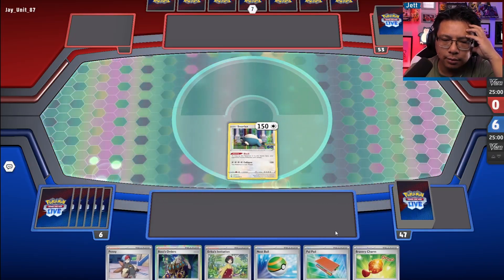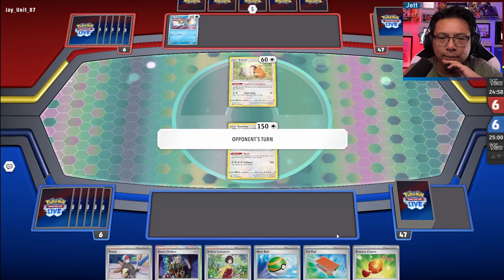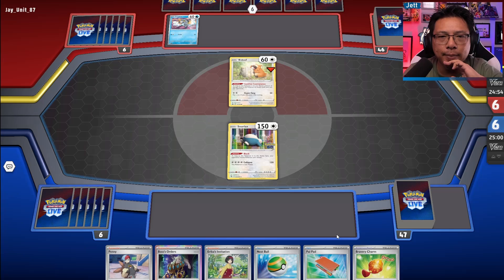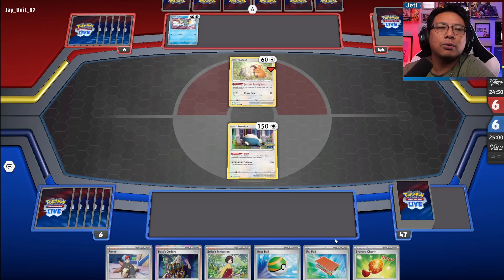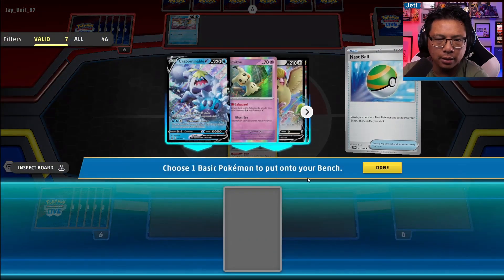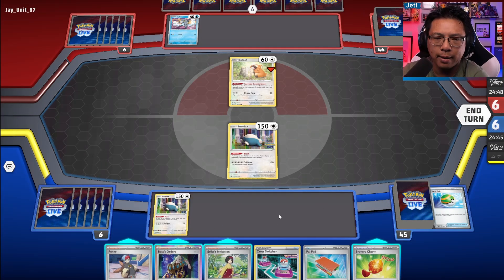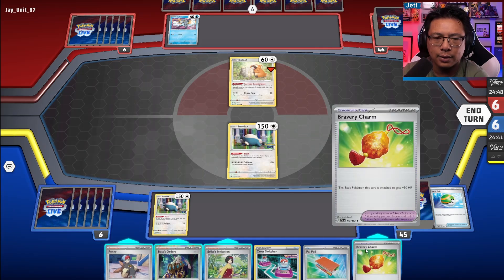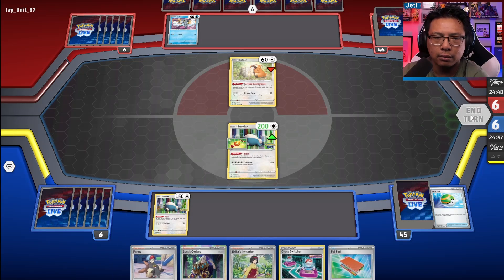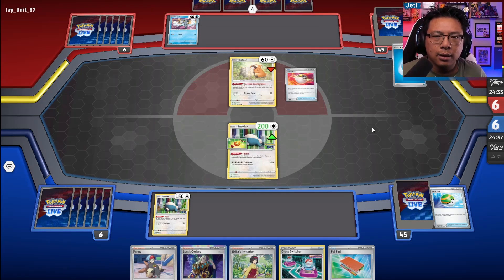We get a Snorlax down. I kind of don't like the starts with the Snorlax active. The opponent is on Chen Pao. They don't run that many Switch cards — some, but not many. Let's put down another Snorlax. Is Erika's Invitation a trap here? I kind of like the Bidoof where it is. Let's put a Bravery Charm on the Snorlax and wait.